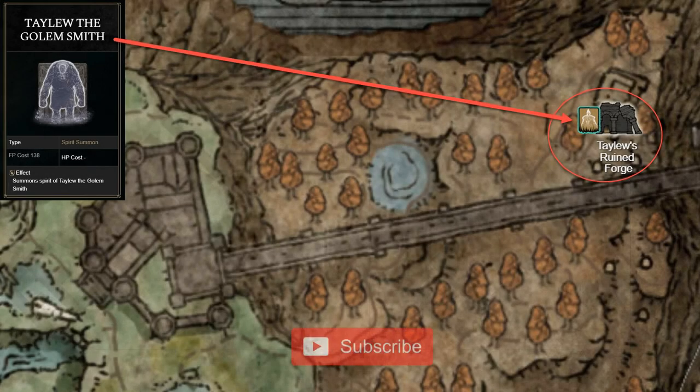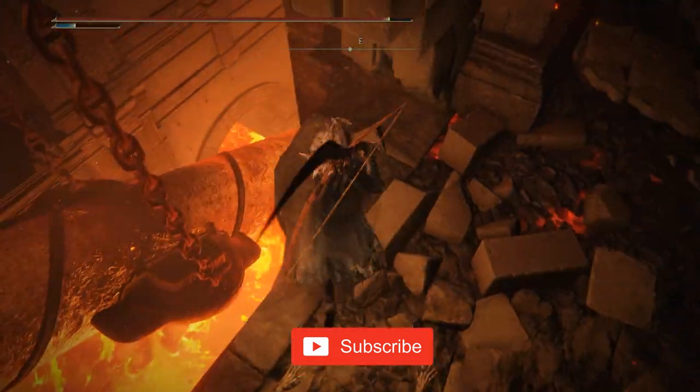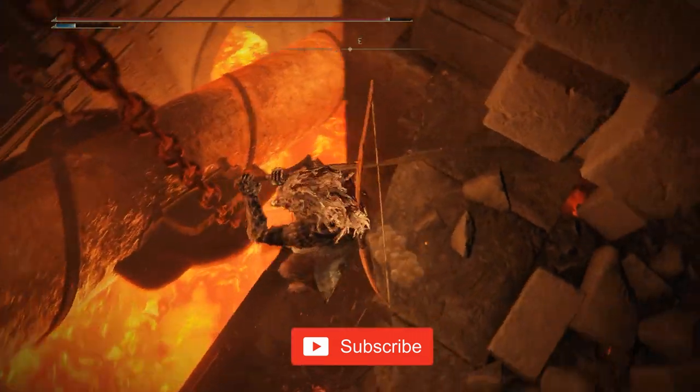The Telu the Golem Smith Ash of War can be found at the furnace in Telu's ruined forge. Return to the platform in the middle that you have moved with the lever and head up, then jump to the left once you are near the top and take the stairs up to the furnace.